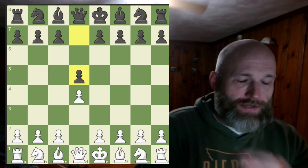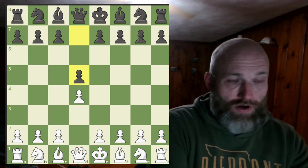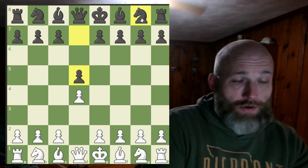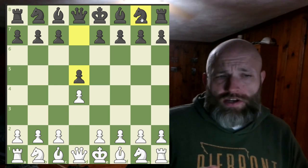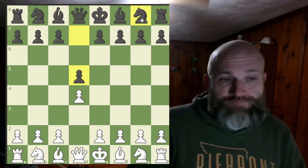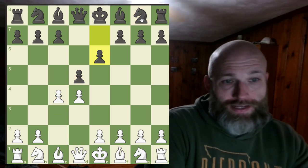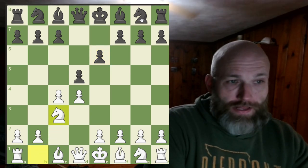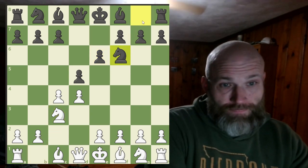We get D4, and I'm excited because I like the D4, D5 positions. I feel a lot more comfortable in them. I know I'm not going to get a Grunfeld, or a Benoni, or a Benko, or any of that weird stuff that I don't really feel that great about. So if you're watching this and you're going to play me, maybe play one of those lines because I don't like them. So C4, E6, and now I'm super excited because we're in Queen's Gambit Declined territory, which is my favorite stuff. And happily, he's going right down into exactly what I want to see.